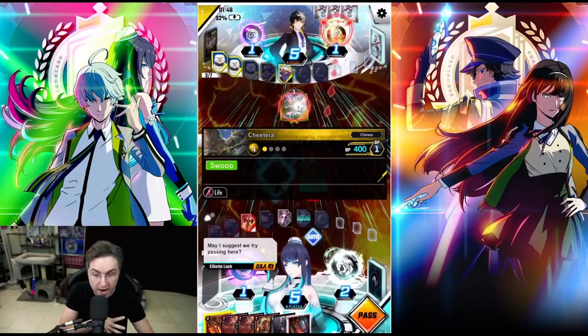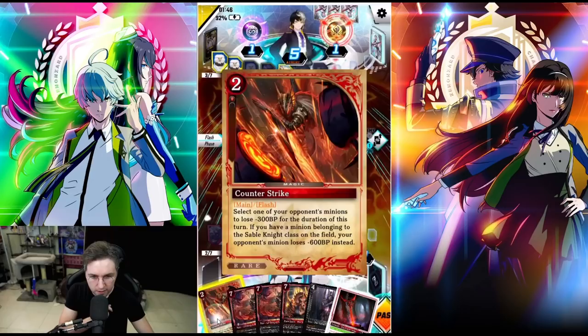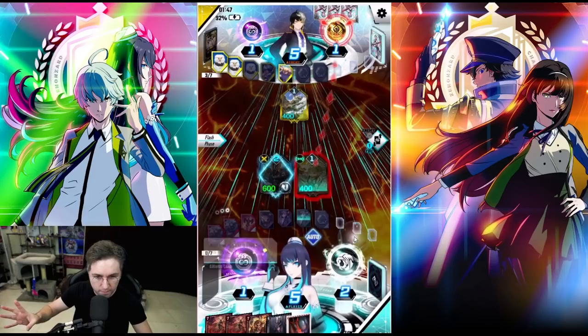Maybe we misplayed here — he did summon a flash minion on our turn: Cheatera, with swoop, which means you could summon it during my flash phase. But I could reduce it — so if he blocks, it's going to take out our Diana. She wants us to pass, but no thank you. We're going to select one of the opponent's minions and reduce by 300 to keep our Diana. Reduce down to zero — and that killed it!